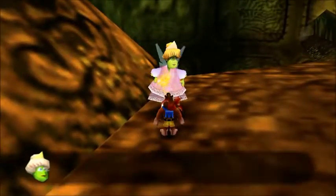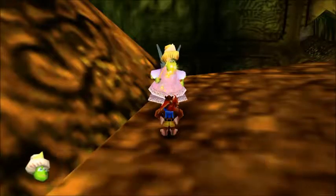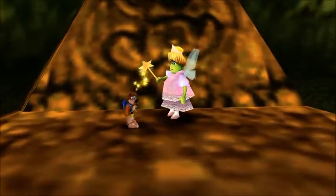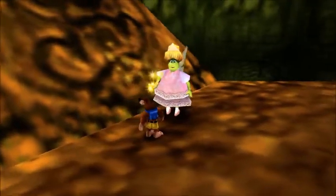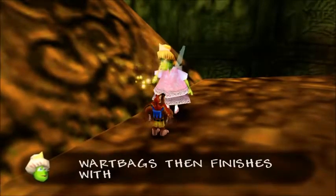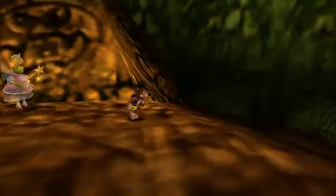More weird disturbing information: the disgusting Grunty has tadpoles on toast for breakfast. Well, people eat frog legs, so I don't know if it's too weird. Then she usually has slug stew for dinner. Yuck. That's kind of like snails, so again, I'm not sure if it's that weird. Grunty finishes with rat sorbet for dessert. Well, I heard rat tastes like chicken, so it may not be that disgusting. My real question is what grocery store does she go to to get this stuff? Mine doesn't sell that.